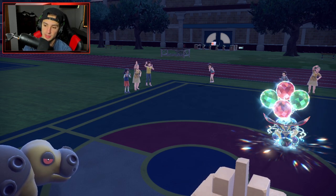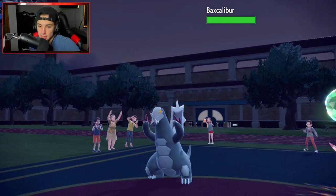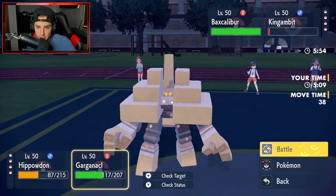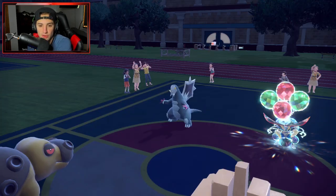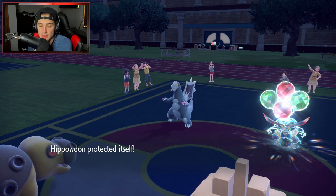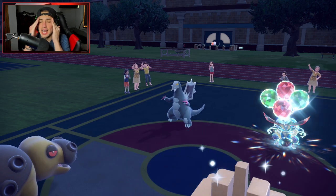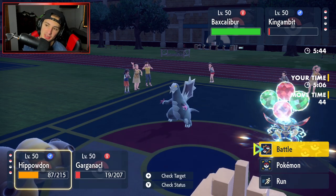Gargaknackle soaked that much better than Iron Valiant would have. Wish the sandstorm was still out for the defensive boost. Kingambit survives without the sand chip. Baxcalibur comes in — I'm going to Protect Hippaladon and throw Salt Cure onto Baxcalibur. Iron Head comes into Gargaknackle but it eats it well — then it flinches! That flinch ruined everything — I had a real shot at this match.